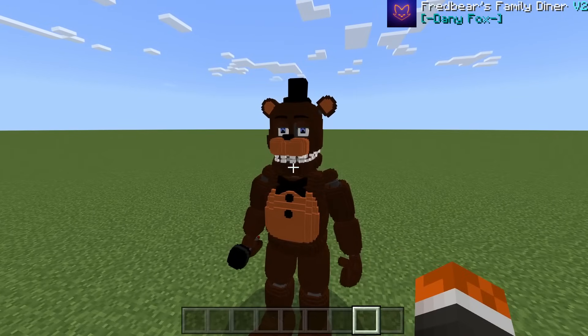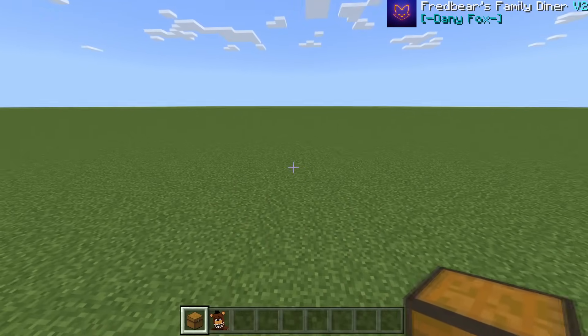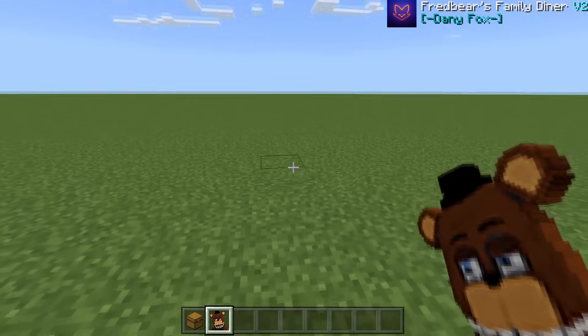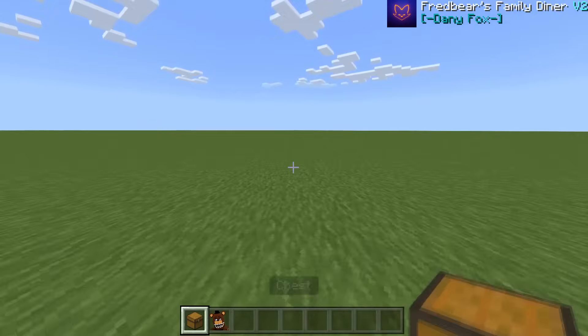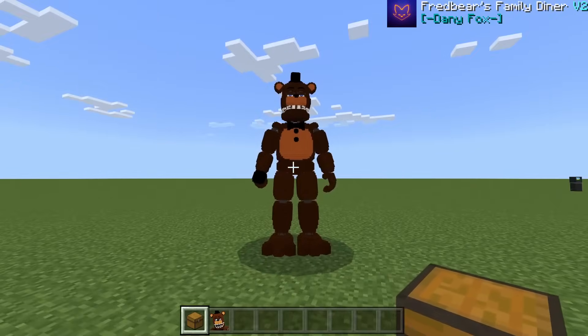The attack animation has a cooldown, probably to prevent lag. Clicking the off button turns the animatronic off just like that. If you want to collect them, just right-click with a chest and you get your animatronic back — useful for moving them around in survival. This works with every other animatronic in the add-on.